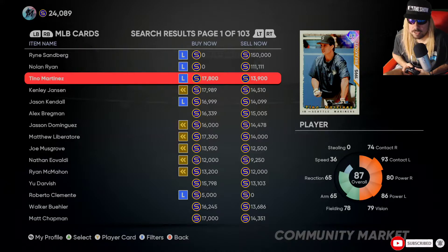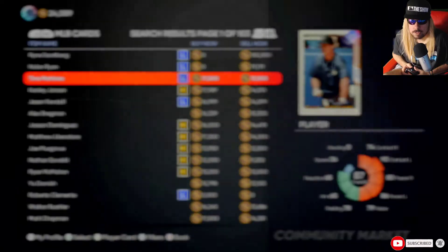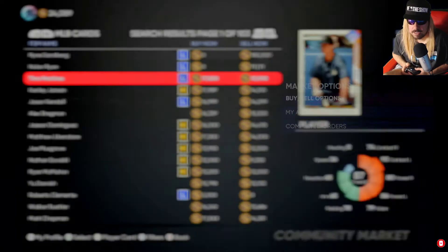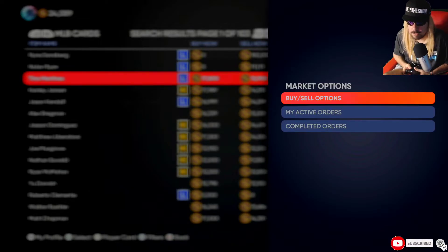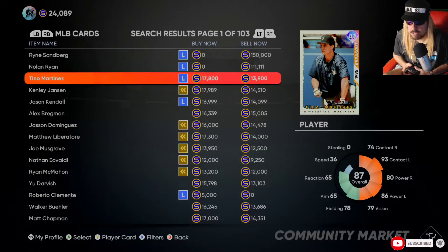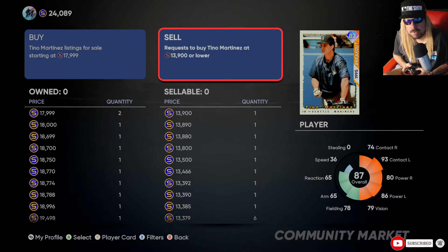This is the highest overall player you could get right now. The cool thing about this marketplace is it's not like the auction house in Madden, FIFA, or NBA 2K. Here you get a buy order. When you're in the auction house, you click on a player, press the enter button, and go to the buy/sell option.